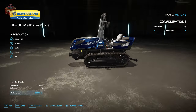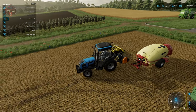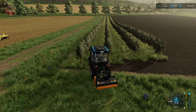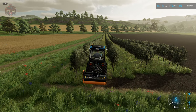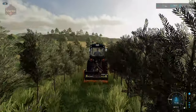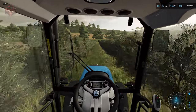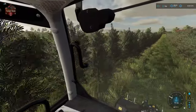We have the Fendt 200 V Vario — basically two tractors really intended for orchard use. There's also the methane-powered New Holland that you could theoretically also use for orchards and olive groves. You can see why you need these little narrow tractors because there isn't a lot of space between the rows. Lower it down, turn it on, and it is basically mulching the grass between the rows.